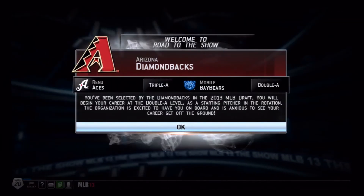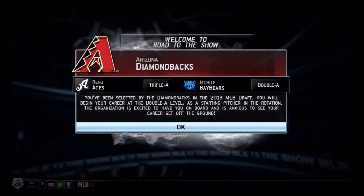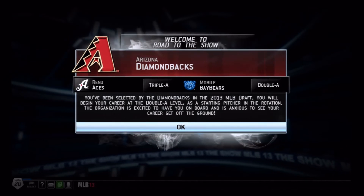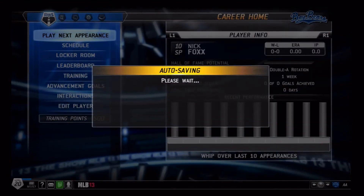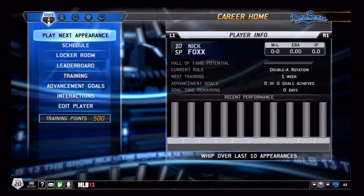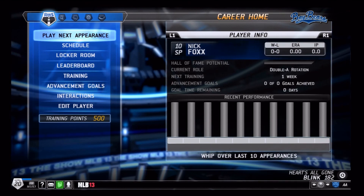The team I got selected by — the Arizona Diamondbacks! I think the Diamondbacks are a great organization, and they have what it takes to win this year if they play well to the end of the season — though be careful about the Dodgers. Okay, auto-saving. I'm ready to start, and the next episode will be the first episode of MLB 13: The Show with the Kitsu Nick. Stay tuned!